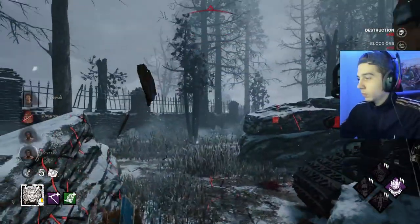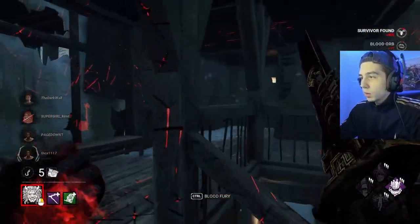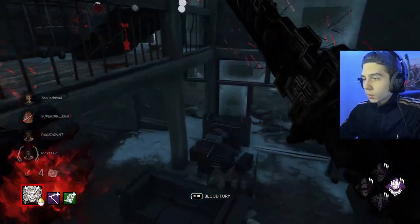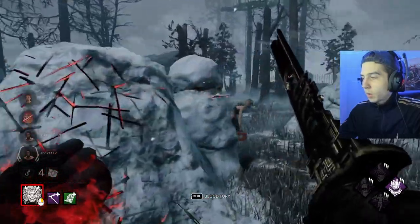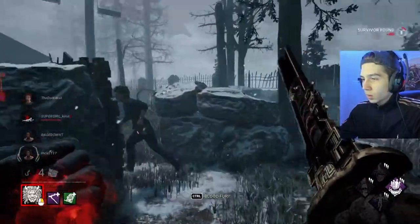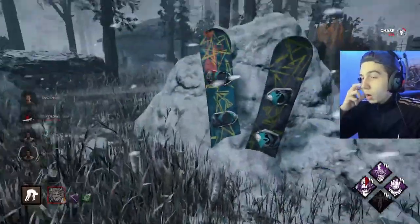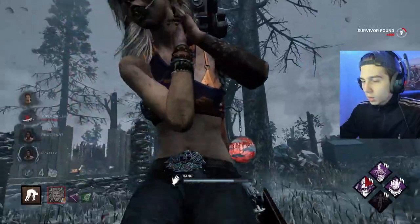Very nice — it's a really strong pallet to get out of the way as well, and it'll give us our power. We might even get this god pallet too. Okay, we hear that other gen getting worked on. I'm actually going to go kick this first — get Call of Brine and Eruption going — and then we're going to look for our hook right away. We have our power all ready to go. Scary situation, gotta be careful there.